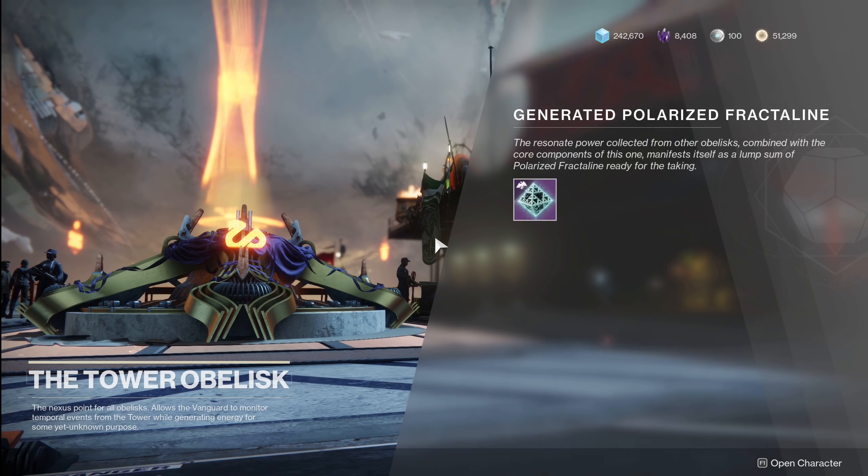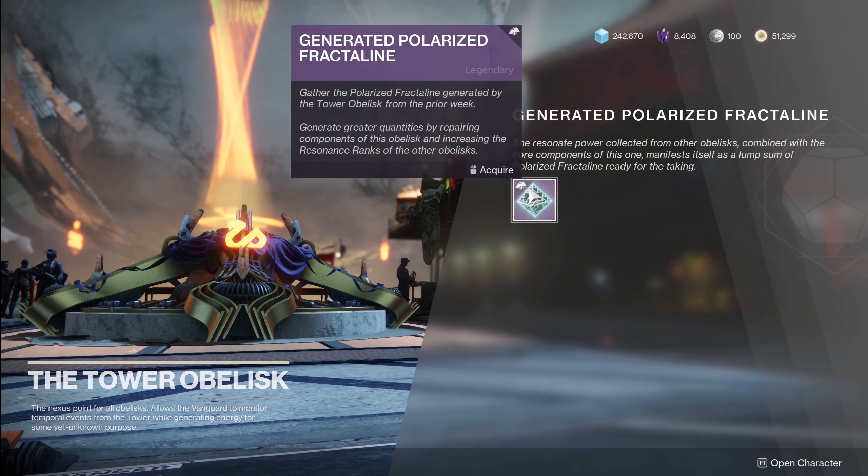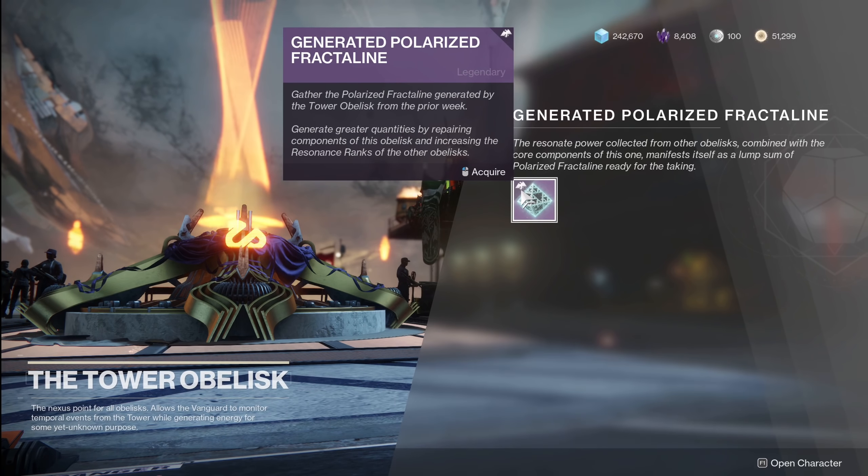When you get into the Tower Obelisk, you'll see that you can generate your Polaris Fractaline. If you are looking to do your donations on that day, you can pick it up. If you're looking to donate next week and make this as absolutely efficient as possible, you could wait until next week because technically you can still get more. But if you want to get into donating, you could pick it up and get that going. The time you donate is really up to you.